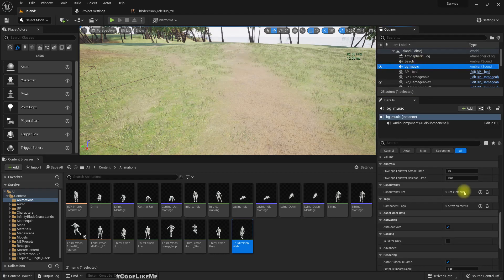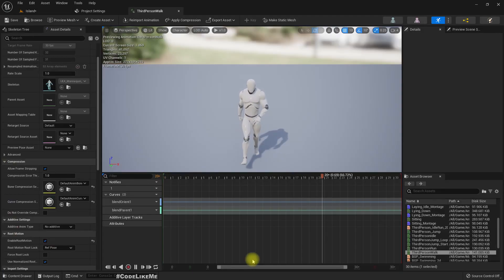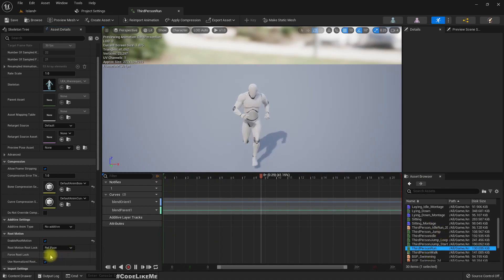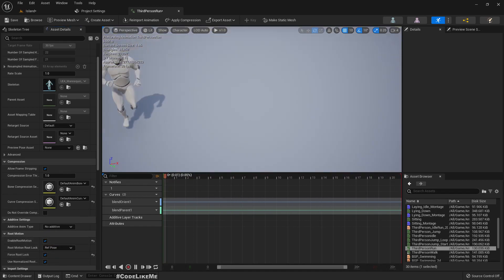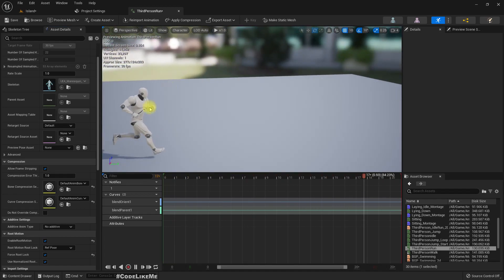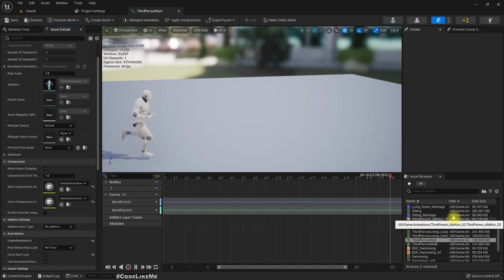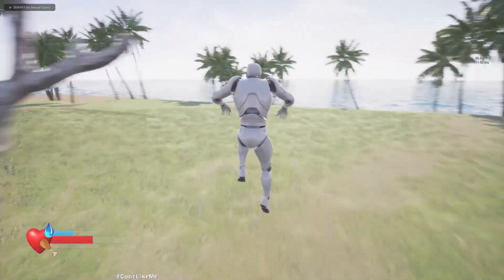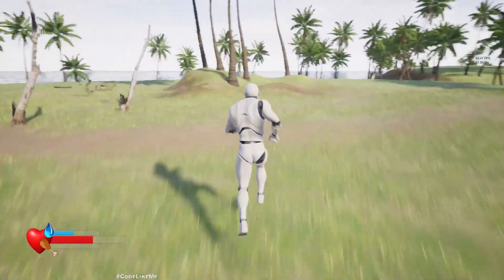Let me disable root motion on the ground music animation — set False Root Lock on that one. Third person run also. Wait, do I really have root motion in these animations? Anyway, let's try now — okay, now they are working.